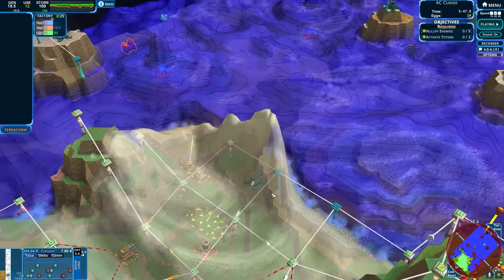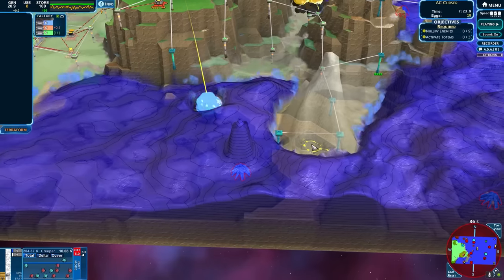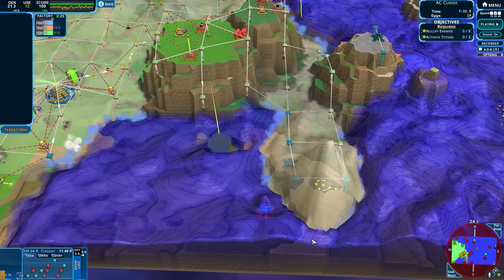Okay, yeah. Now we can make some progress. If we can hold this, that will be just mass producing for us. So one of the problems that we're going to have is: the enemy is capped on how much creep it can make, and we're kind of pretty stable.